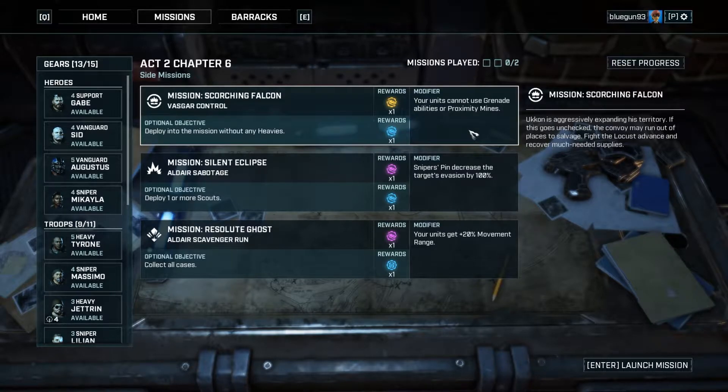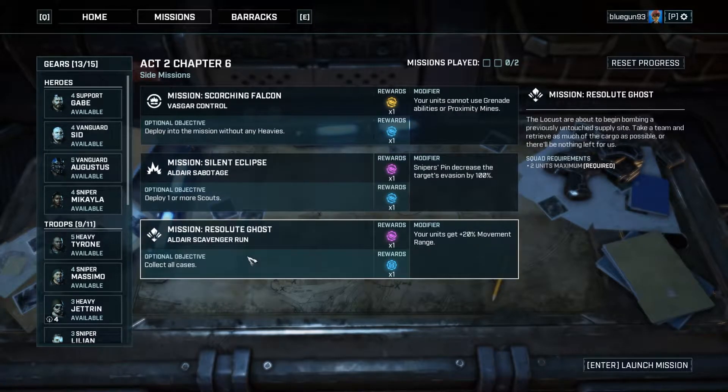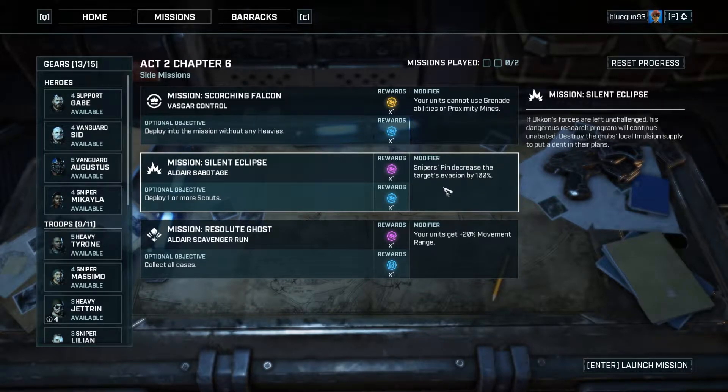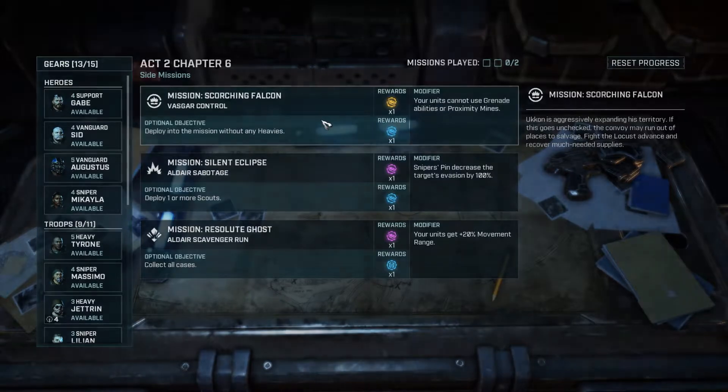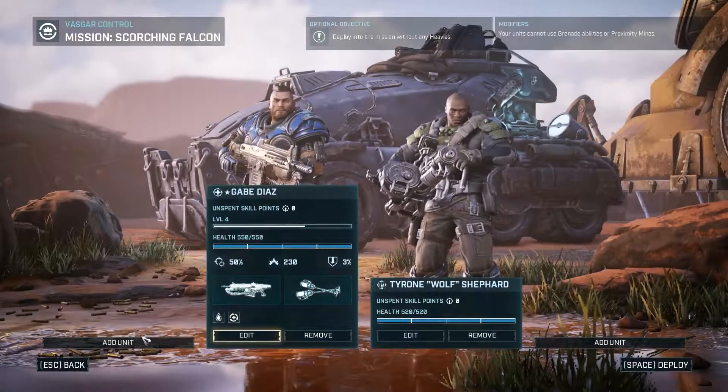It looks like we've got a couple of things — grenade abilities or proximity mines — well, that just made that mission a whole lot harder. But I guess that's why they're giving you a gold mod for it, and we have one more scout to collect all cases. We're gonna do this anyway because we want that gold mod; they're just incredibly powerful.